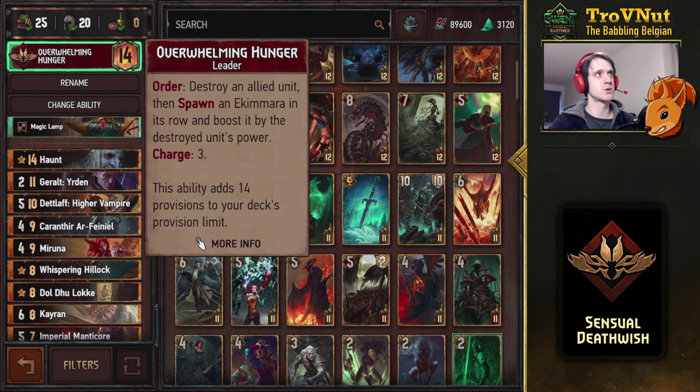One thing to note with Overwhelming Hunger: if you use it on a full row, the Akimara will not spawn. I think this is kind of a bug — the description clearly states you destroy an allied unit first, so that space should be available for the Akimara to spawn. But for some reason the game doesn't do that, so keep that in mind if you want to use it on one of those rows filled with Rats. With that said, let's dive into an example match to see how this works in practice.